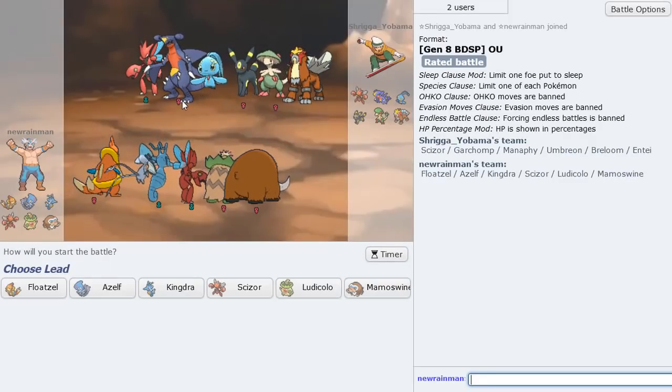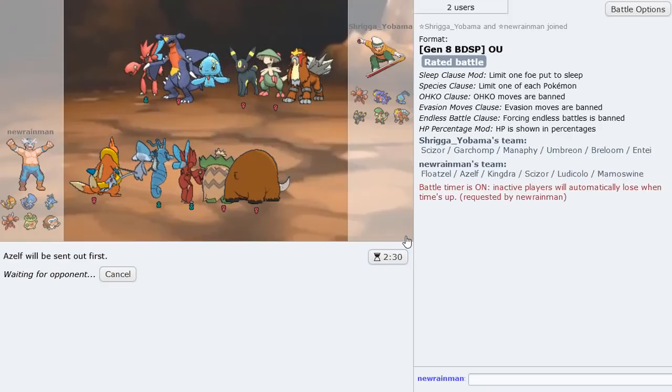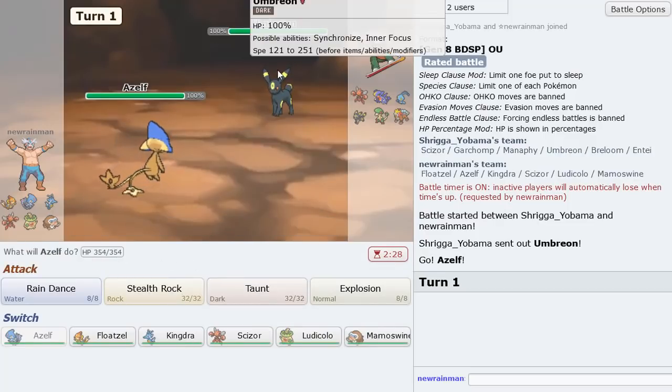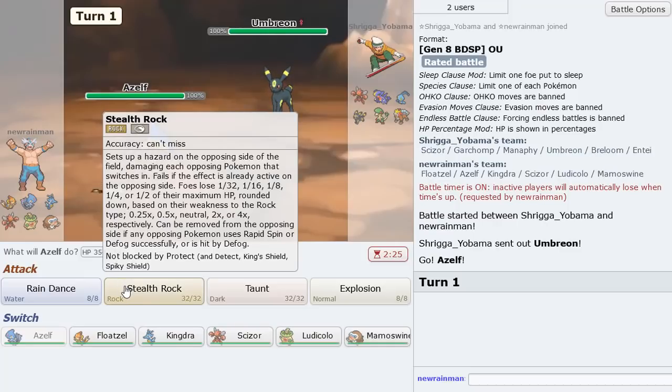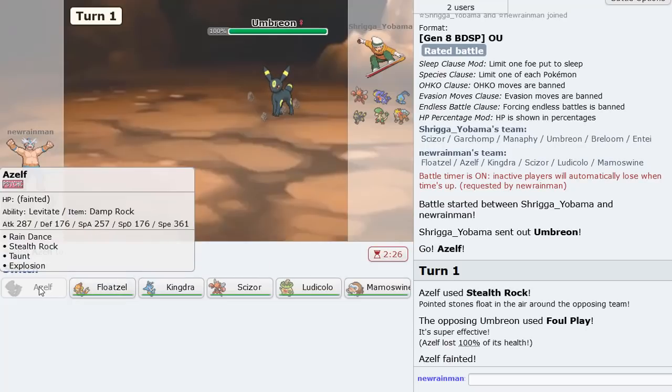Next matchup — he's got Umbreon, which is a huge problem and will tank hits left and right. Let's lead Azelf and get Rain Dance off first. He sees the team and knows the power. I think Umbreon is going to be a problem — just got to chip it down enough. Kingdra or Floatzel might be able to do it depending on his defensive stats. I'm going to get Rocks first — he actually knocks me out in one? That's crazy.